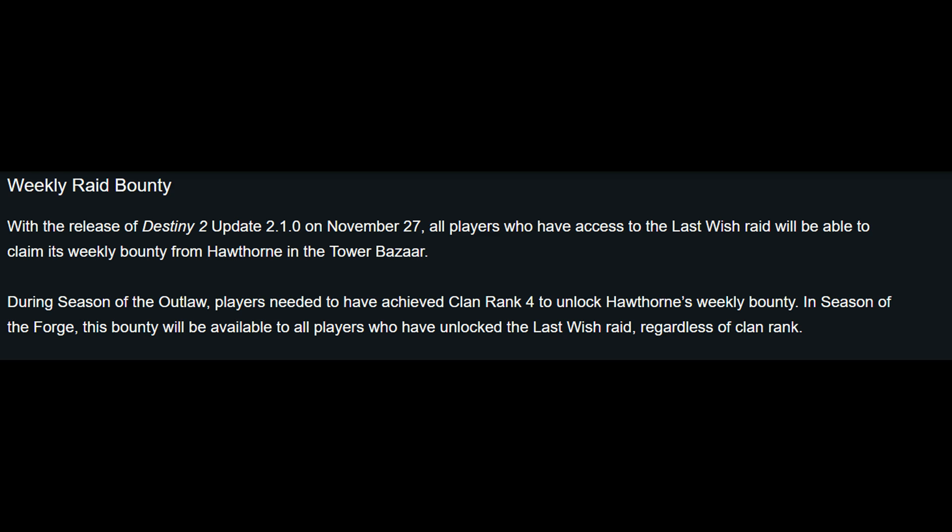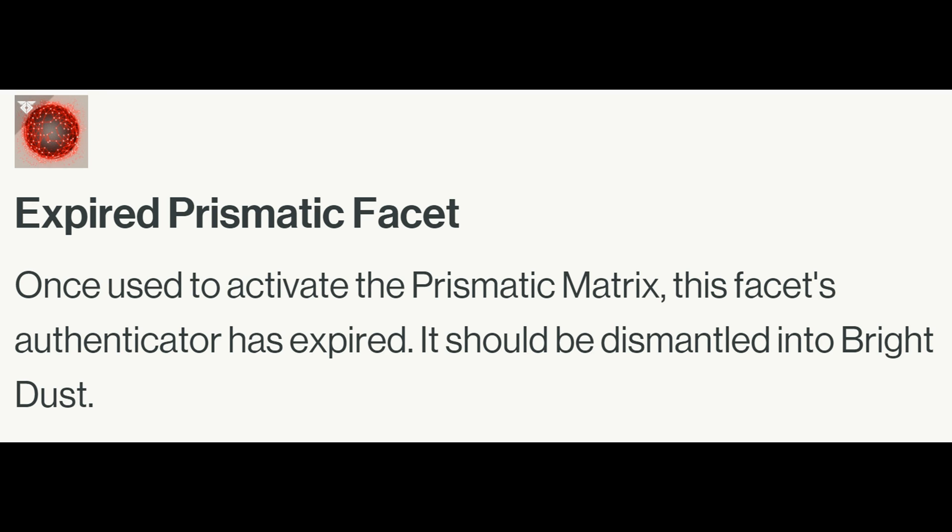Use your Prismatic Facets if you can. If they expire like the previous season, you can dismantle them for Bright Dust, but if you dismantle them now you get nothing — so wait until they turn into expired facets. That should give you 150 Bright Dust for each facet, that is if they are doing what they did for previous seasons.